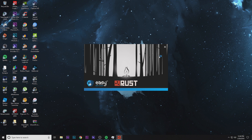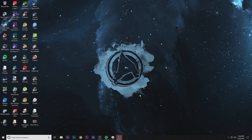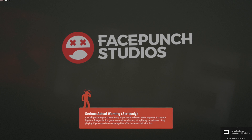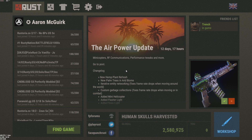Open Rust like you normally would. As you can see Rust is starting up — it locks the game into true fullscreen, and the only way to get out is to alt-tab or click away. Keep in mind that alt-tabbing will take one to two seconds to minimize and then the same when you reopen it.